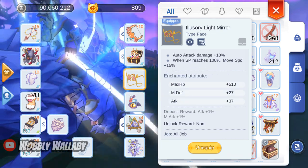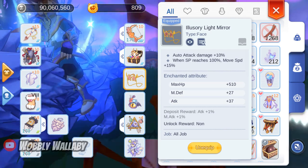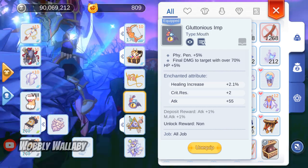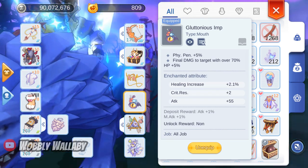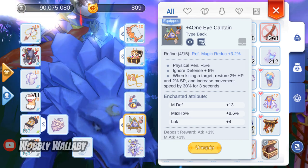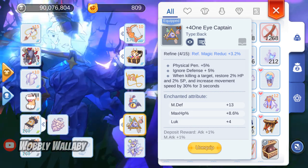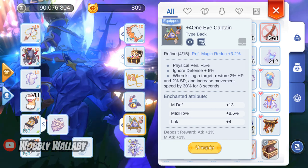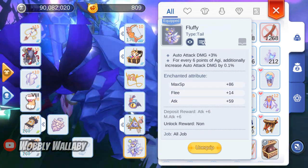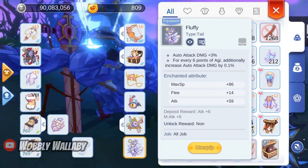For face, I use the Illusory Light Mirror for auto attack damage. For mouth, I use a Glutinous Imp for penetration percentage and final damage percentage. For back, I use One-Eyed Captain so I can have unlimited SP and faster move speed after killing targets. For tail, I use Fluffy for the auto attack damage percentage increase.